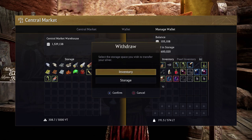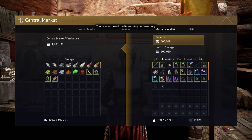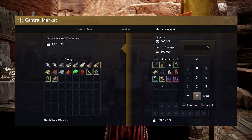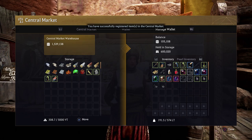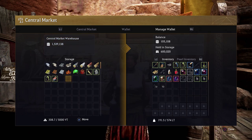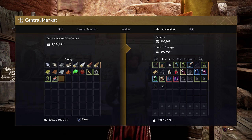Now, what if I wanted to buy anything or take any money out from my central marketplace sales? You navigate up to the currency at the top of the central marketplace warehouse, type in any amount that you want to take out, and select where you want to put it — either to your in-game balance or into your held in storage. From there, you can deposit the money back into the central marketplace. I put $500,000 back into the central marketplace by clicking on the balance inside of my inventory. You can manage funds, but items need to be in the central marketplace warehouse inventory, or funds in the central marketplace balance. You cannot buy things from your in-game funds — it's either in your storage or in your balance.